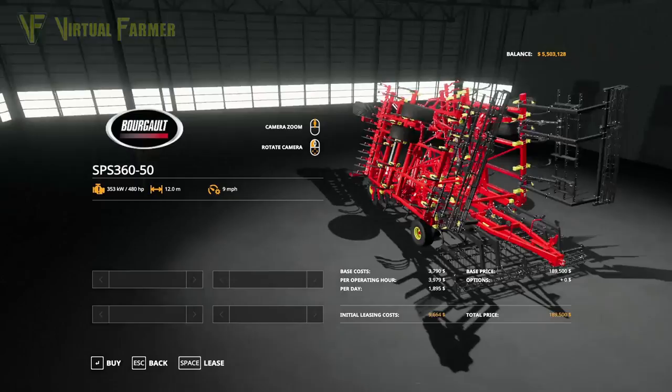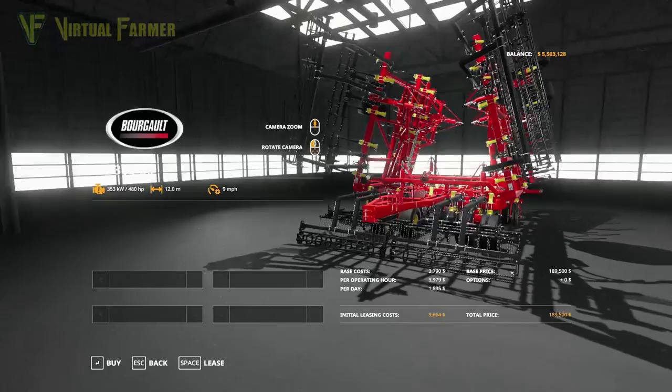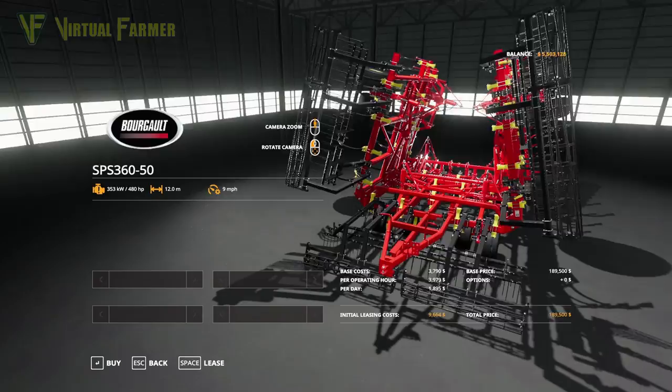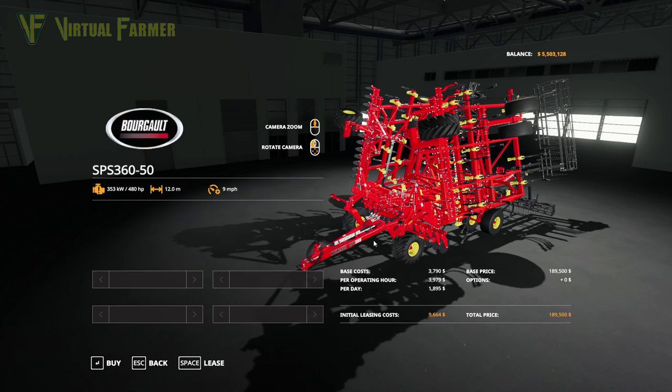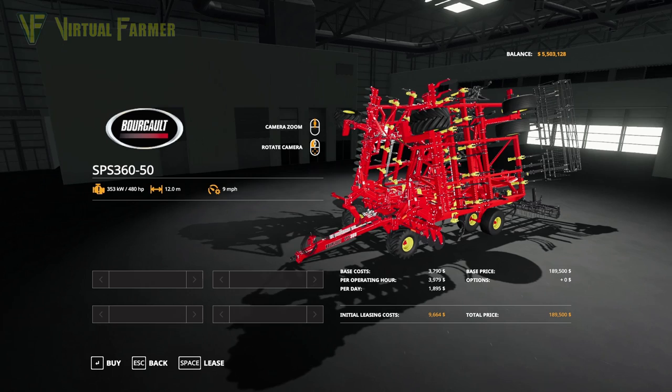It's a pretty chunky cultivator. An interesting thing is that it has a tow hitch at the back with the ability to connect more equipment onto it. So an interesting use for this cultivator would be to hitch a non-direct seeder at the back — I think that would be a really good use if you get the right tractor on the front.